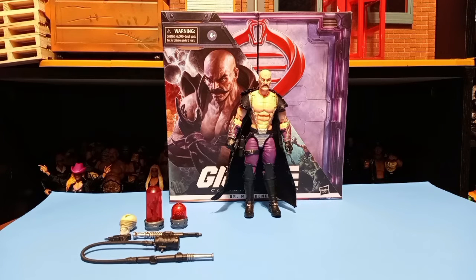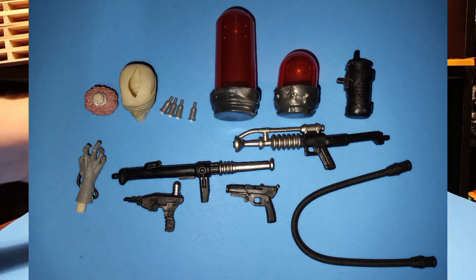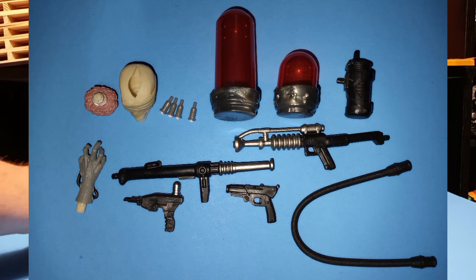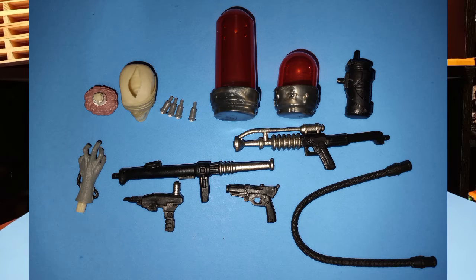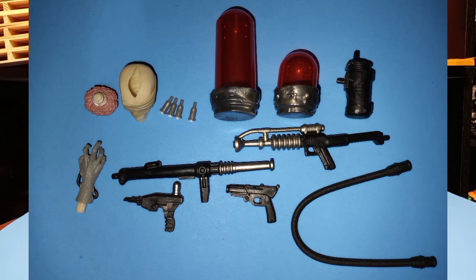Anyways, let's take a look at what he comes with, and he comes with quite a bit. He's got these two space-looking guns — I'm not sure what they are — but they can hook up to that hose, and there's a tank that can attach to his belt. And then he's got a little giving-shots gun, I guess.